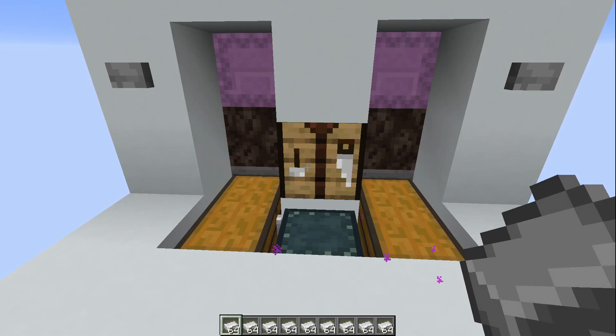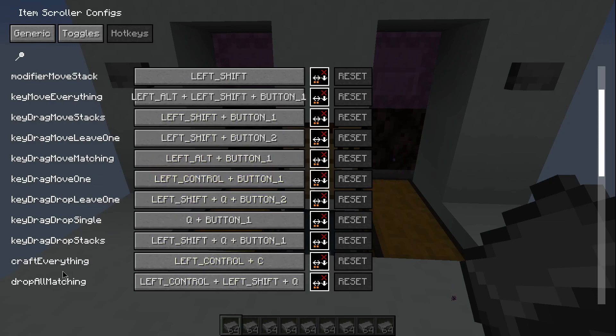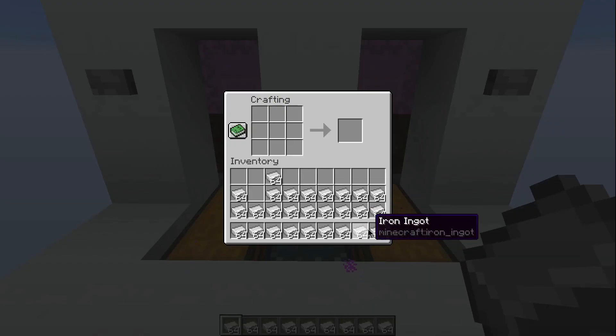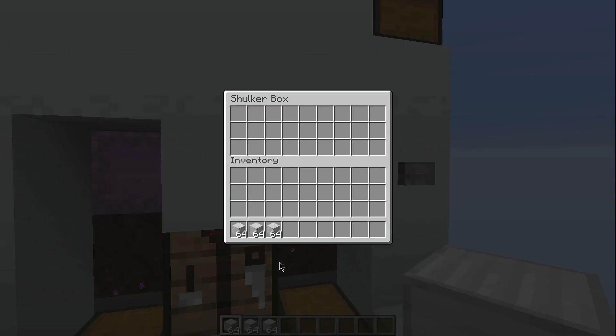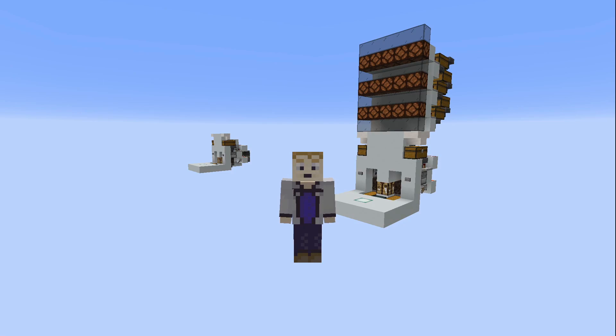Go into the config with I plus C and scroll down to find the auto-craft hotkey. The default is Control+Alt+C — I've changed mine to Alt+C to make it easier. Once that's set, go into your crafting table, use that hotkey, and it will auto-craft all the items. Then you can grab them and use Alt and scroll up on the mouse wheel to move all those items into the shulker box. It's a very handy mod that makes crafting large quantities so much quicker.